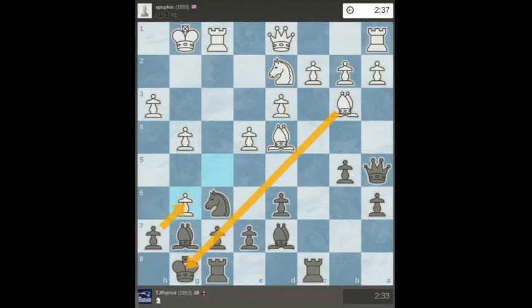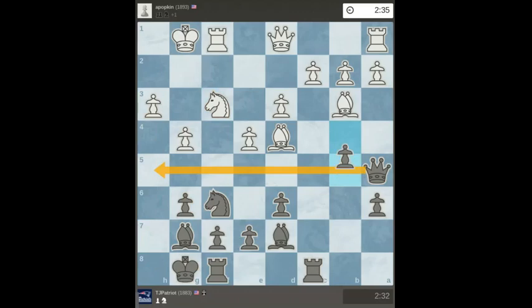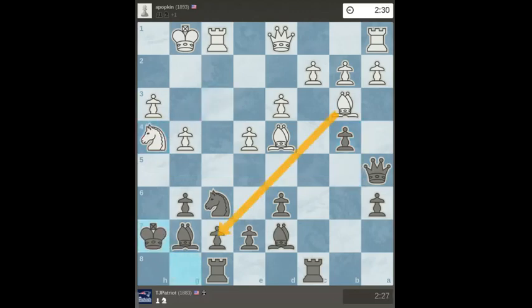Bishop pawn b3 pins a pawn, so you have to take it with the h pawn. This is going to be okay because if you maneuver the king and rook, you can get the h file. I push the b pawn to get control of the fifth rank — it's a quiet move because they don't see what I'm actually doing. I'm going to unpin the king from the pawn and get the rook over to h8.